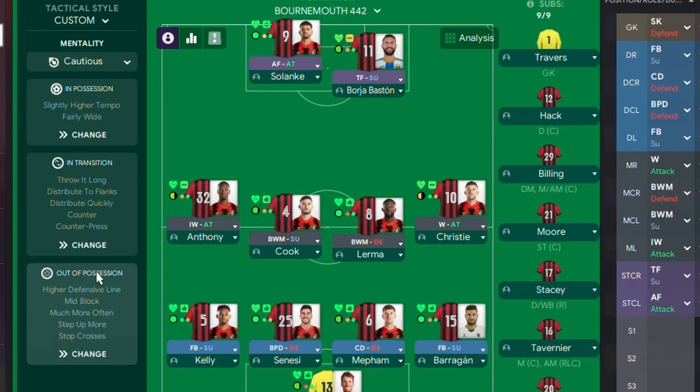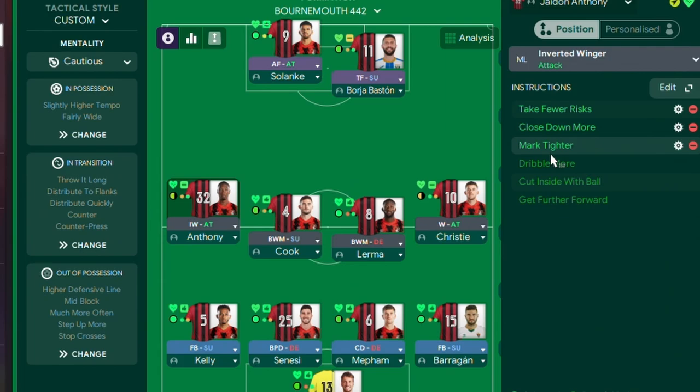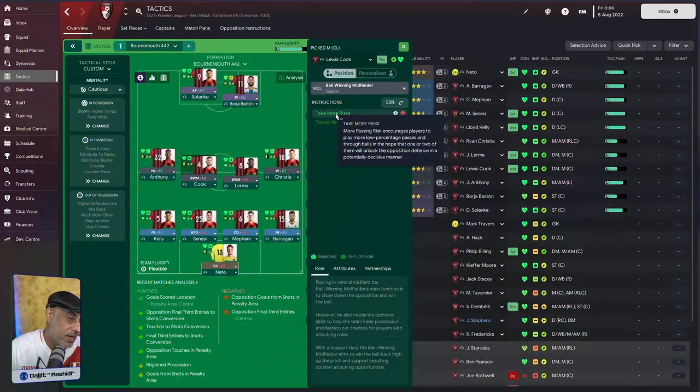As far as player instructions are concerned, it's pretty simple. You can see only the AF has got to dribble more. The inverted winger on attack has been told to take fewer risks, close down more and mark tighter. The winger on attack on the right is also on take fewer risks, close down more and mark tighter. These guys are all going to be closing down more, but we've got to be careful with the take more risks instruction.